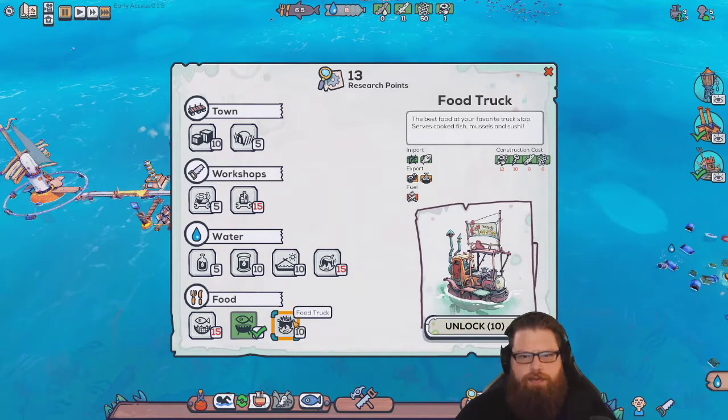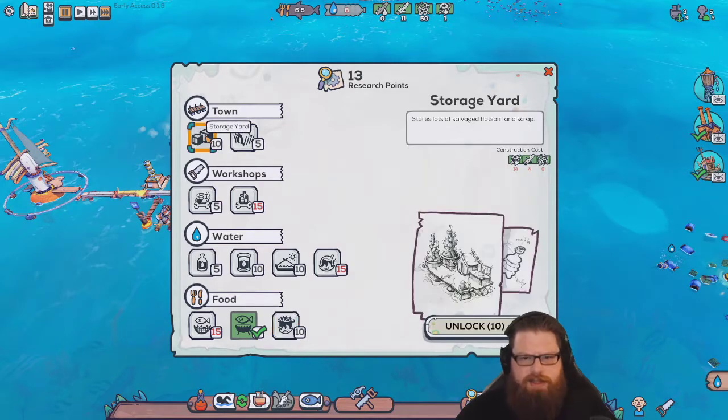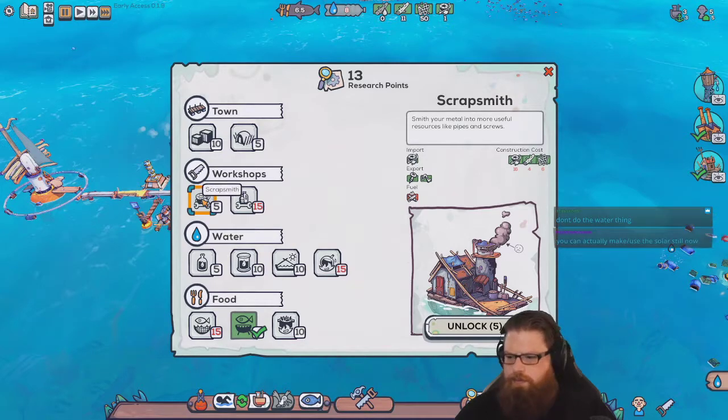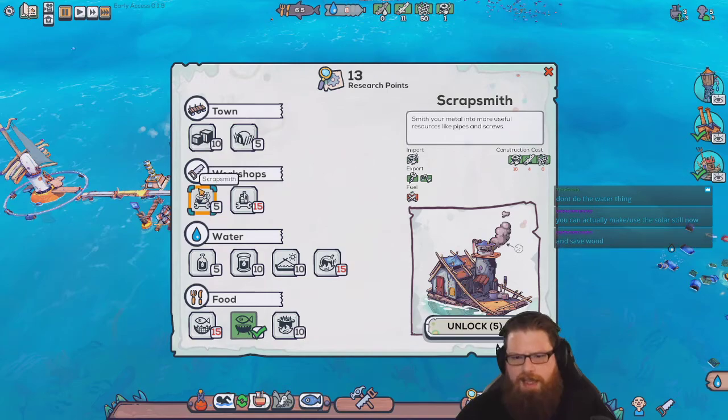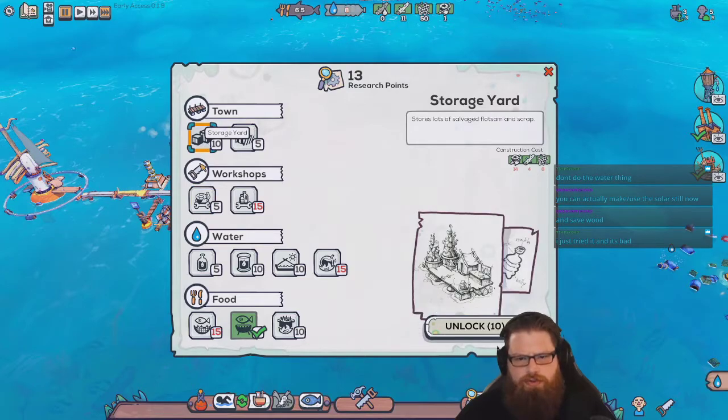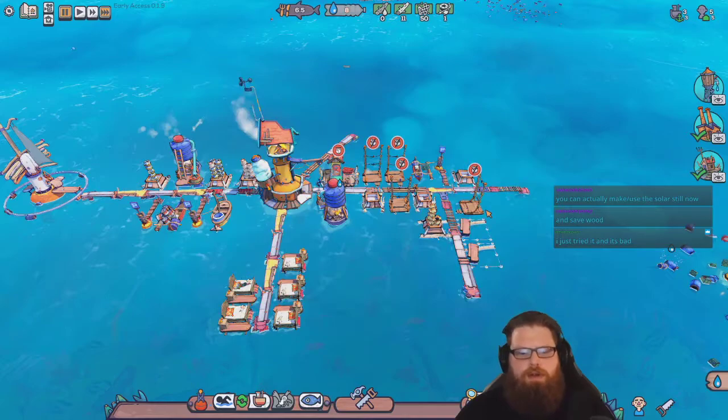What do you reckon we should get next? Food truck — the best food at your favourite truck stop. Serves cooked fish, mussels and sushi. It needs so much metal that we don't have. I think a storage yard might be smart to begin with. I'm thinking either a scrapsmith, but we've got no scrap anyway, so that's kind of pointless. Or a storage yard so we can just store a shitload of stuff. I'm thinking a storage yard — that's what we're going to do.